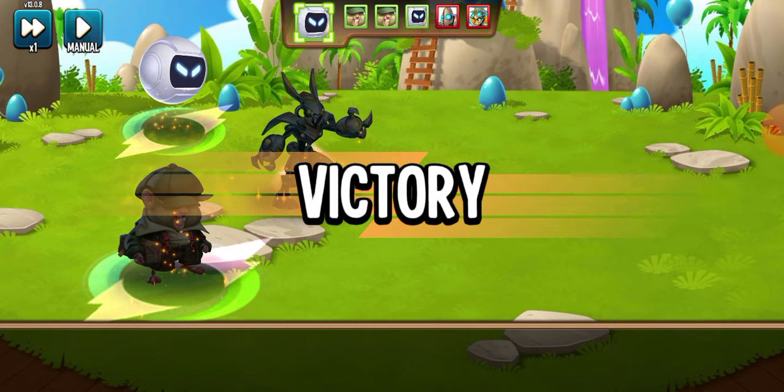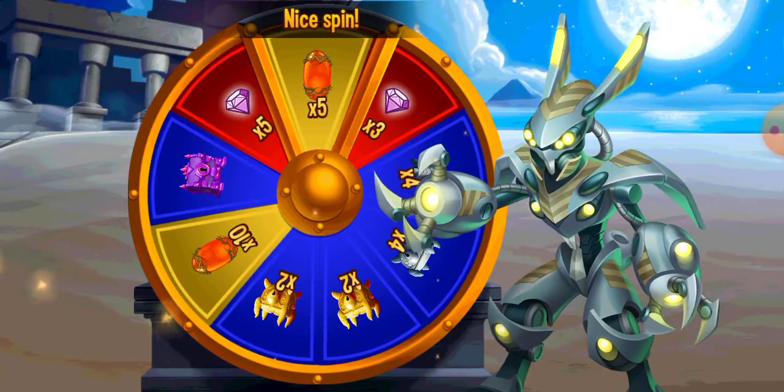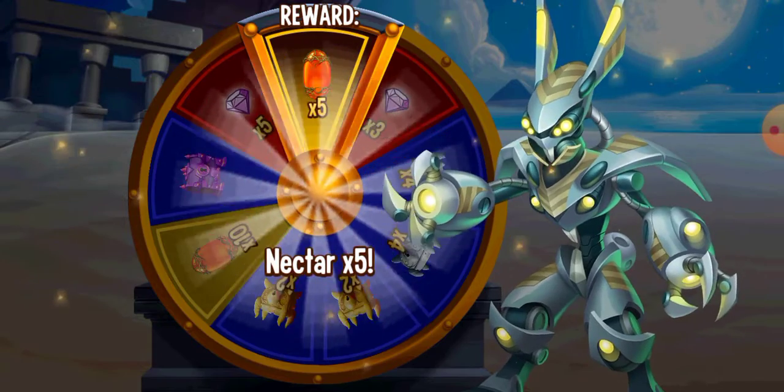So for this victory I got - oh yeah, you can get a good spin as well here. I'm sure they've got a good selection of prizes from the spin. Five Nectar - I guess I'll take five Nectar. That's cool, not really a good one because I can get Nectar easier.